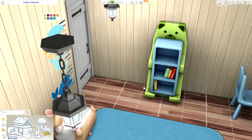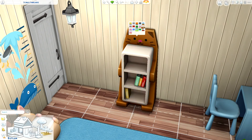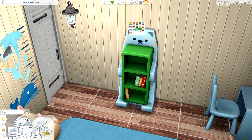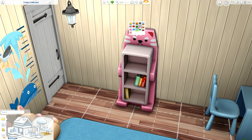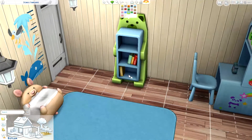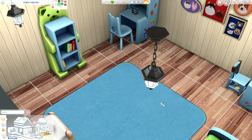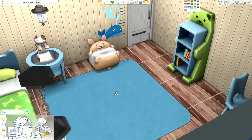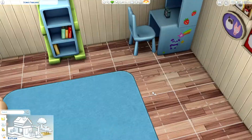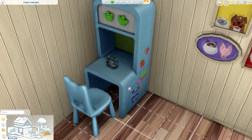Then we've got a new little bookshelf over here, same deal with multiple different color options. I do like this — I think it's a really cute addition for children. It looks a little pissed off in one variant, but this is a really cute addition for kids' rooms. I'm happy with the items we got for build buy; this is going to be so much better for my game, especially for kids' rooms.